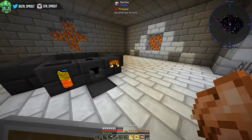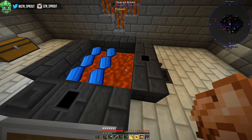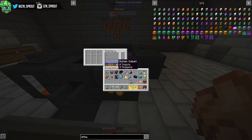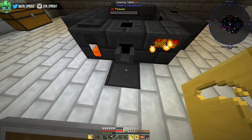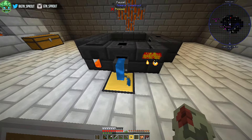Now we take the cobalt and ardite we smelted earlier and throw them into the smeltery. We need the binding cast and a pickaxe head cast. The ardite goes in the binding cast and the cobalt goes in the pickaxe head cast - just make sure you do them in the right order. But oh dear - what's happened is my ardite has combined with the cobalt to make manyullyn. I can't even say it - manyullyn! So I need to go back to the nether to get more ardite.